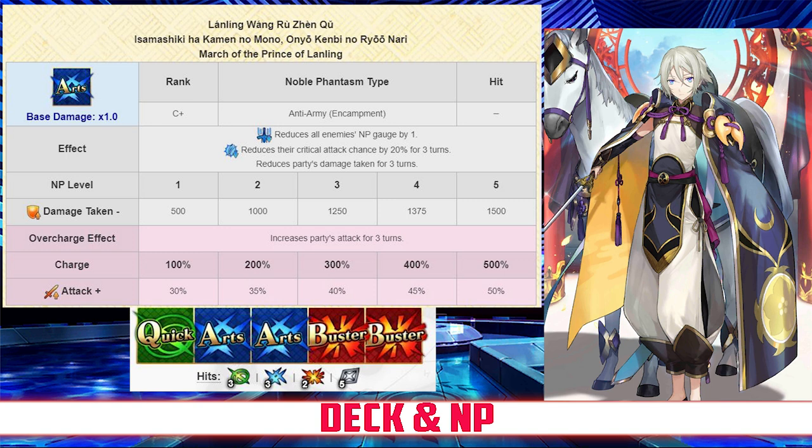As for his card hits, his quick card has 3 hits, his Arts card has 3 hits, his Buster hits twice, and his extra attack hits 5 times. His Noble Phantasm is March of the Prince of Lanling, and it reduces all enemies' NP gauge by 1, and reduces their crit chance by 20% for 3 turns. In addition, it also grants the entire party damage cut between 500 and 1,500 for 3 turns depending on level, and it also increases the party's attack for 3 turns between 30 and 50%, depending on overcharge.